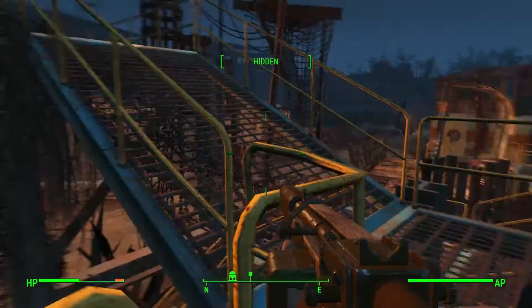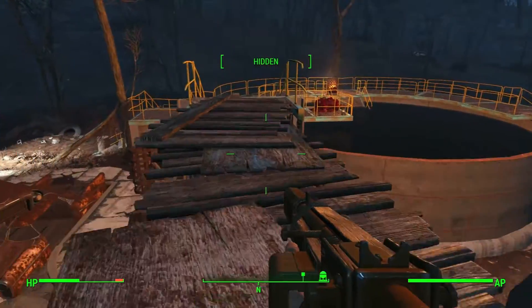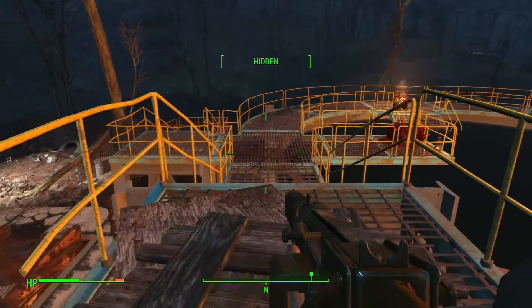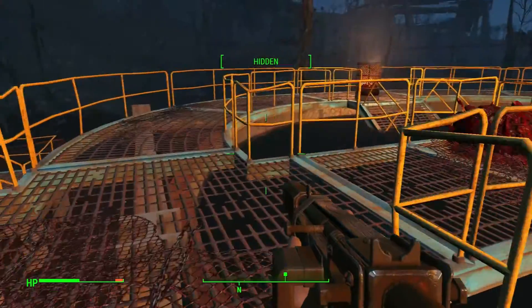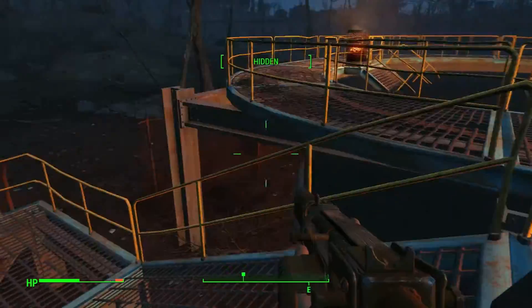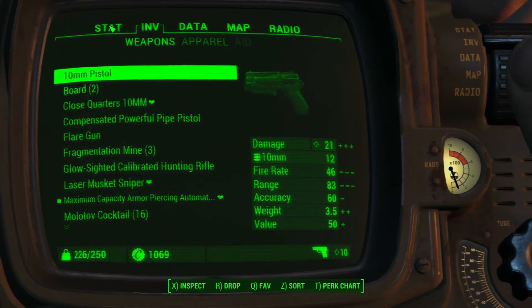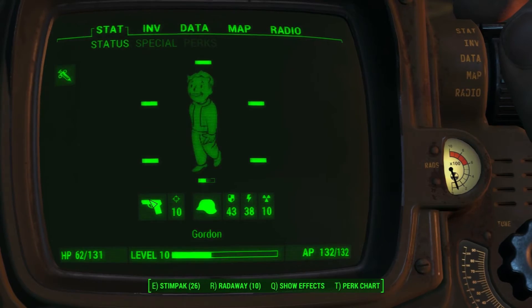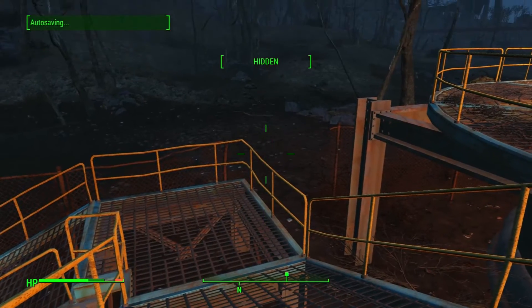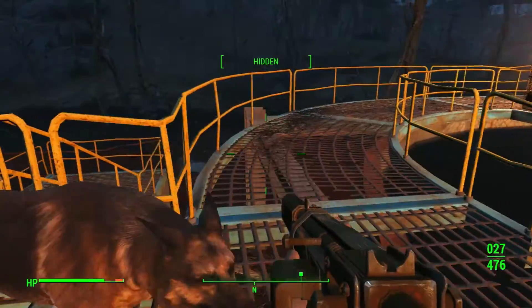Let's see what's up here — cages that they are obviously using to store prisoners. I think we can chalk that one up as a victory and a half. Granted, it cost me a few stim packs, but I think that's acceptable losses to take out half a dozen super muties.